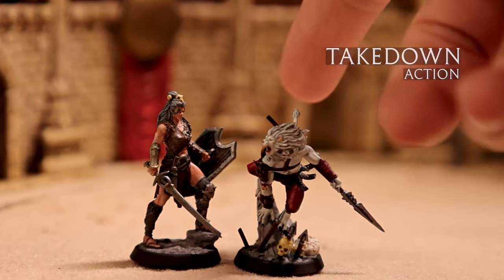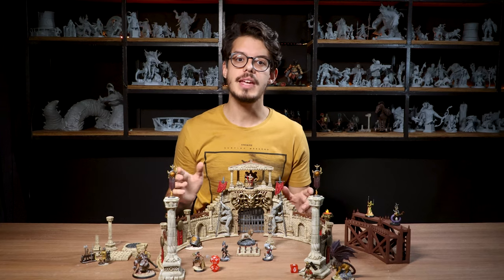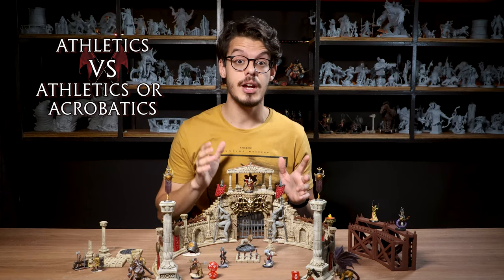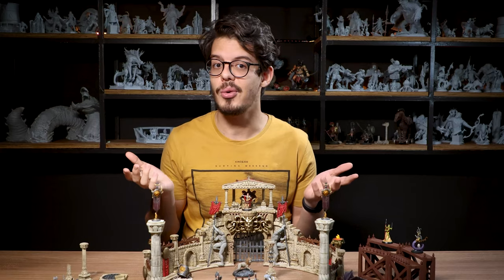We'll also add a way to prone your enemy. You can use this as an attack action when you're grappling a creature. You make a Strength (Athletics) check opposed by either a Strength (Athletics) check or a Dexterity (Acrobatics) check from the creature you're grappling. If you win, they fall prone.